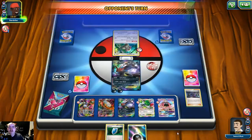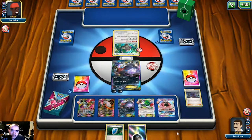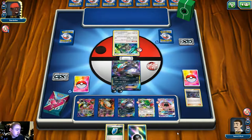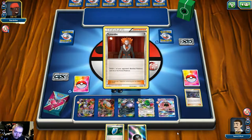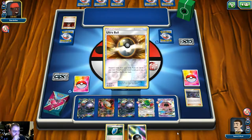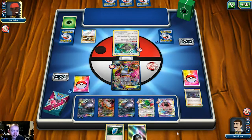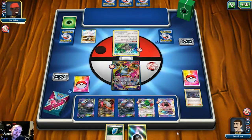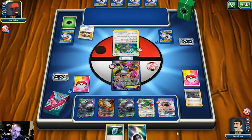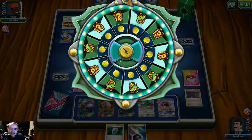He plays Lysandre and pulls out our Hoopa. He attempts to Ultra Ball out a Decidueye but apparently has Forest of Giant Plants in hand — and then just scoops. The Hex Maniac completely screwed him over. I kind of want to know what he was playing exactly.